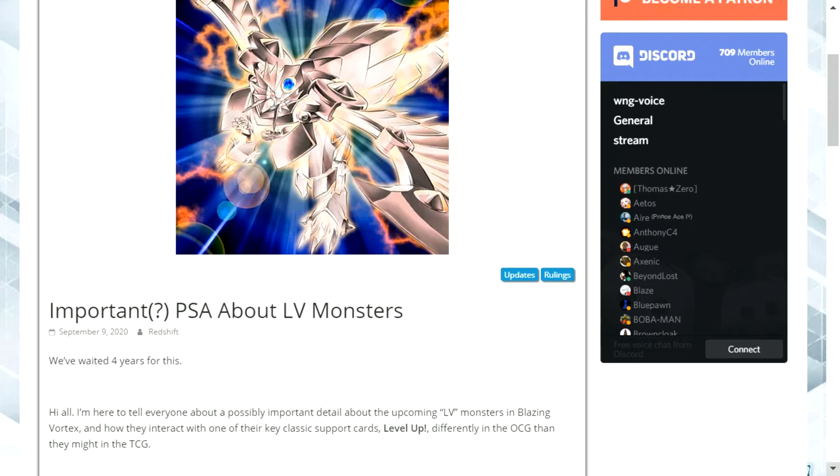This is a little bit more important, and this is something that they've apparently been waiting about four years to mention. I'm going to do two things: I'm going to read the content and try to break it down for you. So: 'Hello all, I'm here to tell everyone about a possibly important detail about the upcoming level monsters in Blazing Vortex and how they interact with one of their key classic support cards.'